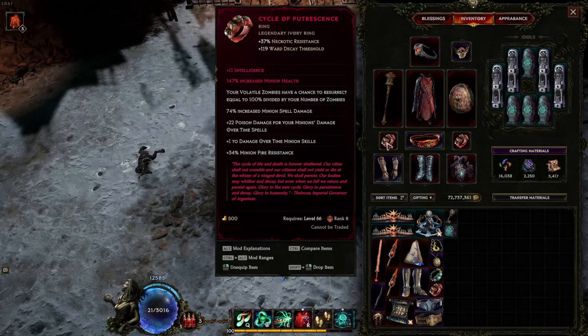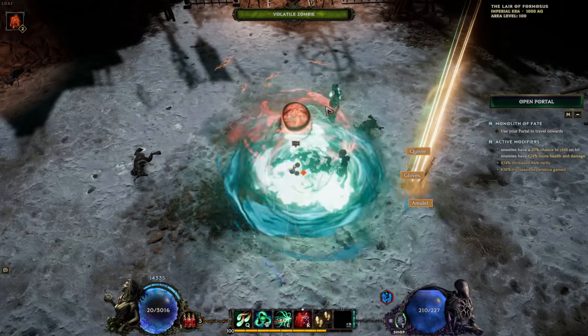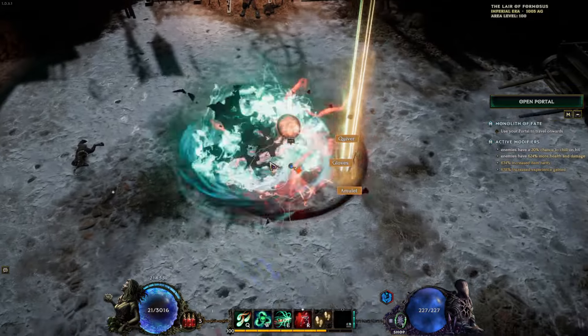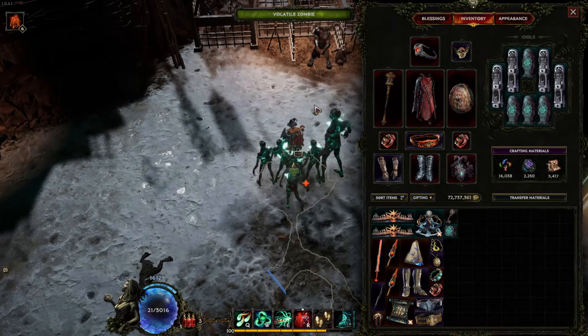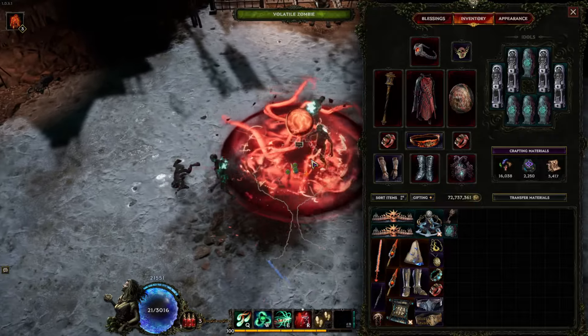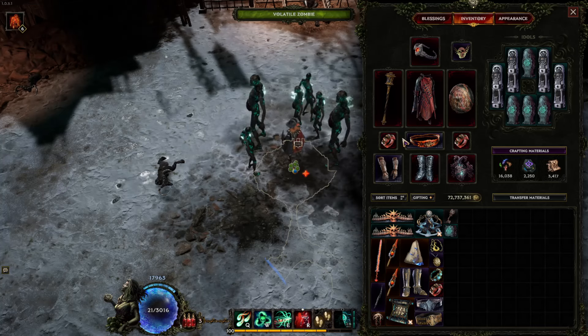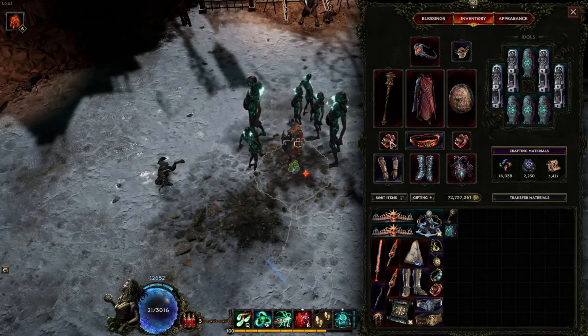Psycho of Patrescence is the ring you want here to be able to resummon zombies automatically. If you have two of them it'll spawn two extra zombies when all of them are dead. Let me show you how that looks: they resummon, I consume them, they resummon, I consume — I ended up consuming 10 zombies even though there were only 3 on the field at the start. That's because of Psycho of Patrescence — there were 6 zombies at the start and I consumed 4 extra just off this ring alone. It's a super good ring and it also happens to be the best base for us, with necrotic resistance. Getting LP2s is pretty cheap — around 100,000 to 200,000 gold — and the only things you want are int and minion life, int and resistances, or minion life and resistances.